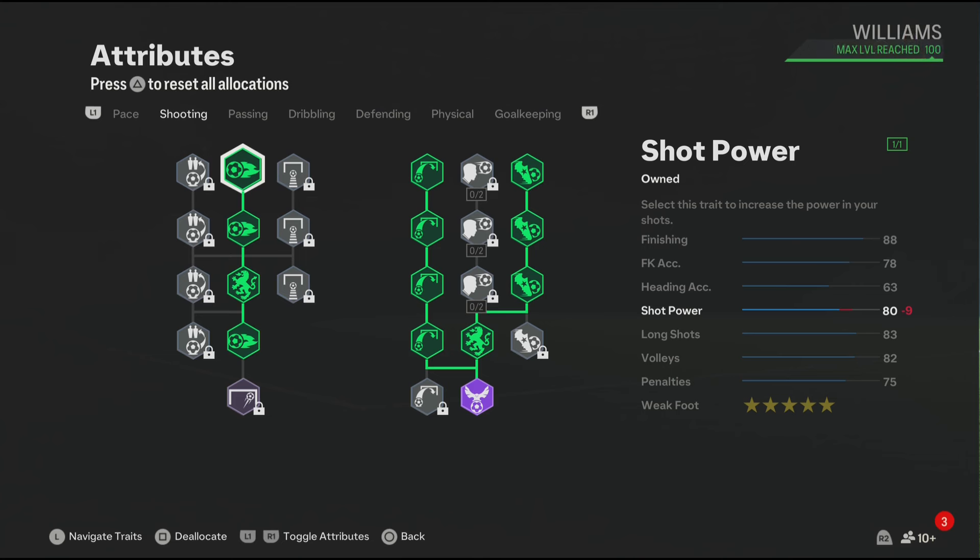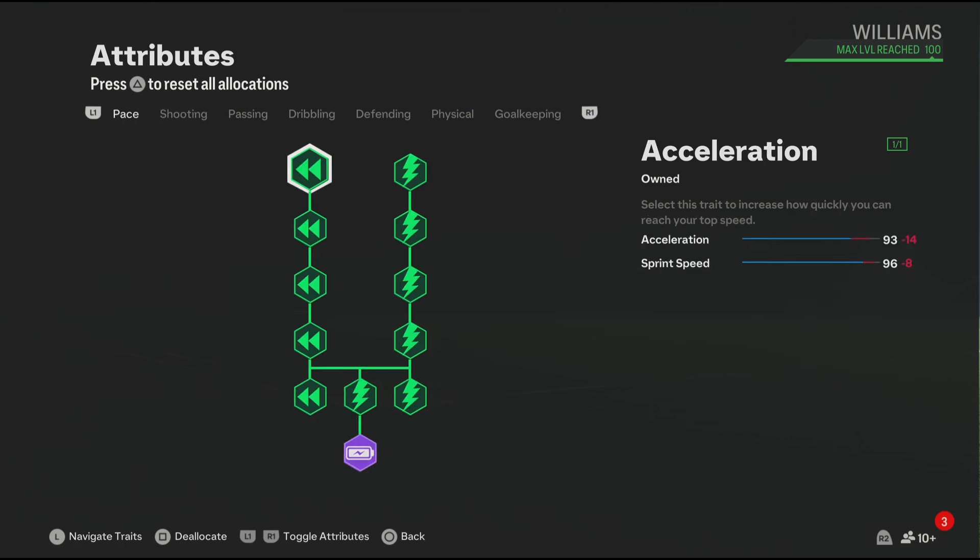For the pace, you get 93 acceleration and 96 sprint speed — that's good pace for the Nico Williams build. Let's not forget we also have the Quick Step play style which will make you faster in game, and you also get Rapid+ which will make you faster on the ball. That's it for the blueprints.